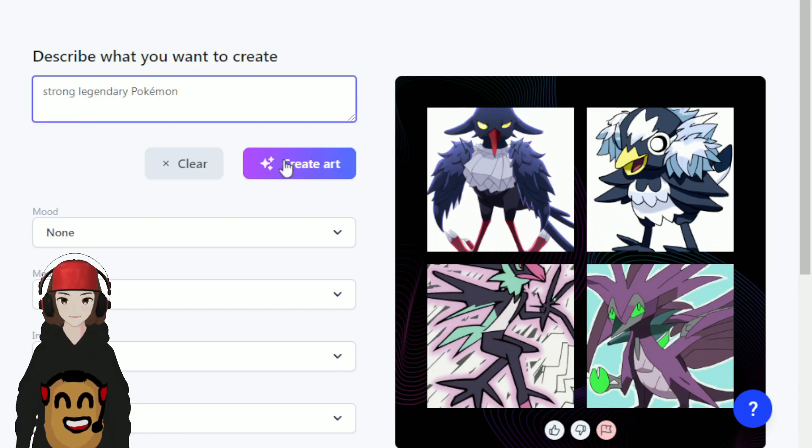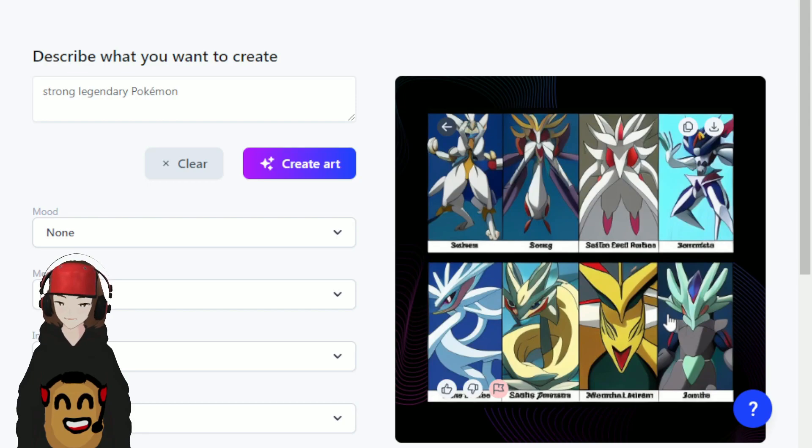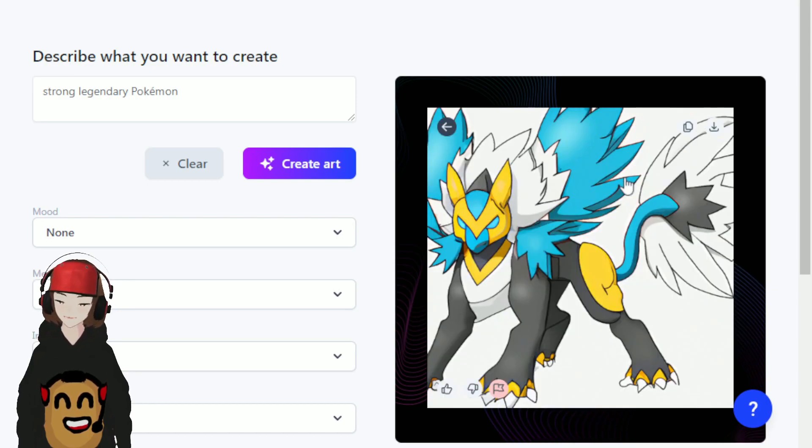Every region needs a legendary Pokémon, so let's do a strong legendary Pokémon and see what we get. Oh, these look sick! It gave us like eight different Pokémon to use, but none of them look too good. I'm gonna go with this guy — this guy is dope. Look at that, he's got like a lion body with a feathery tail and wings. What is that, like a griffin or something? That's so cool. We're definitely going with this guy as our legendary. I don't know what type to give it, so let's just go with normal type — it looks normal-ish enough.